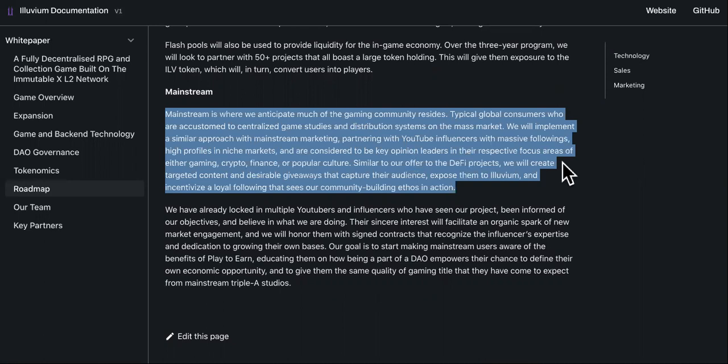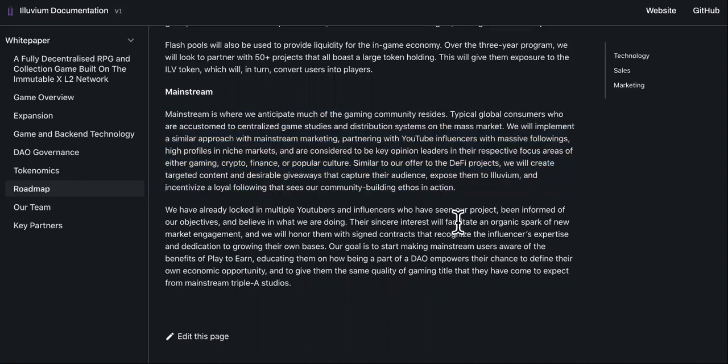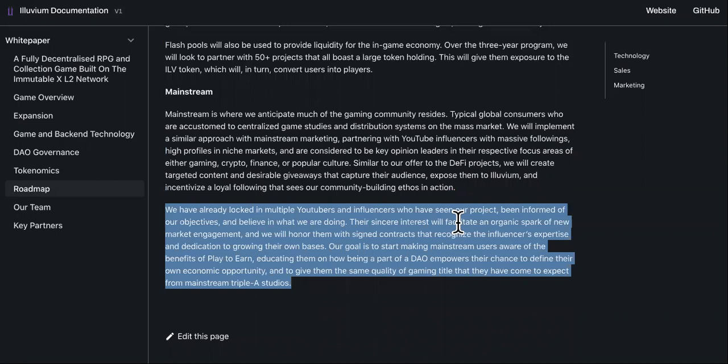If you have any type of project, studying their white paper might help you grow. They know exactly what they're doing — it's all about leveraging influence and marketing. They said they've locked in multiple YouTubers and influencers who have seen their project, been informed of their objectives, and believe in what they're doing. Their sincere interest will facilitate organic market engagement, and they will honor them with signed contracts. Their goal is to start making mainstream users aware of the benefits of play-to-earn.